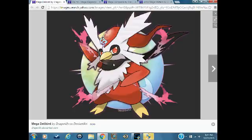Number 4: Mega Delibird. Delibird is pretty bad — just a Spikes and Destiny Bond set-upper that doesn't have a lot going for it. I really like this design by Dragoneth; it gives it more flair and makes it look more wintery but powerful. I'd boost its Attack and turn it into a normal attacker, giving it some more physical moves. With a physical boost, it could actually be pretty competitive, kind of like a better Mega Glalie, probably sitting in RU or UU.